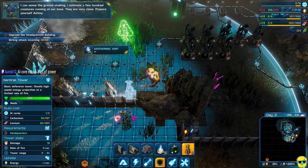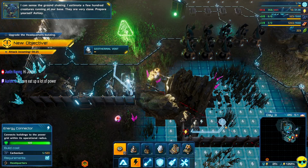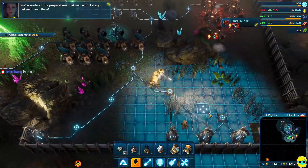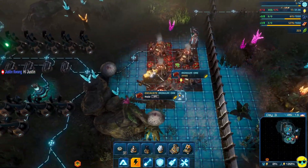I can sense the ground shaking — I estimate a few thousand creatures running at our base, they are very close. Prepare yourself, Ashley. I'm prepared — all the preparations that we could. Let's go out and meet them. Oh no, we don't have enough power — oh my god.